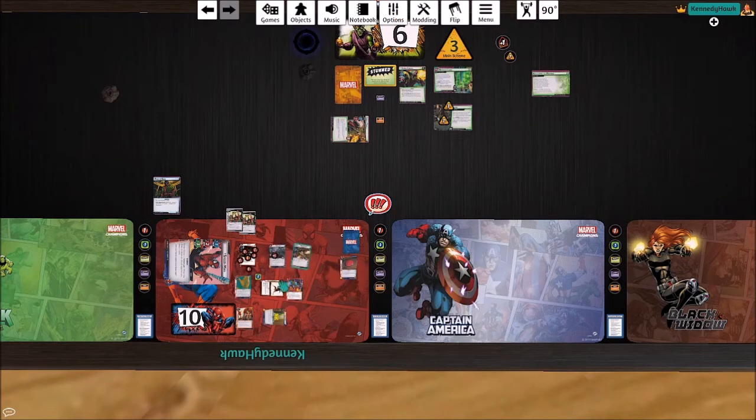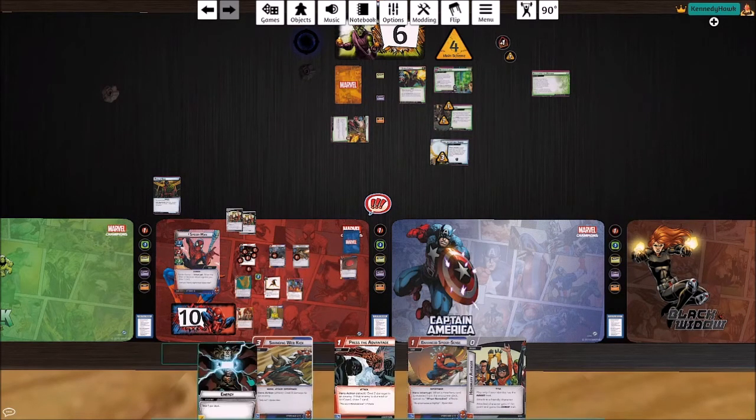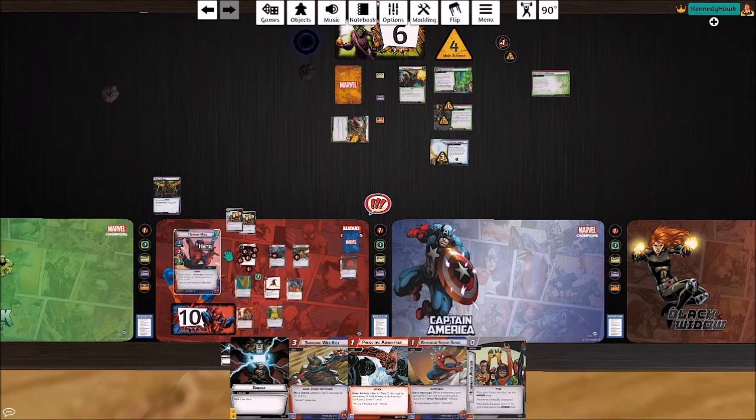Brawn is going to chill because we want to have as much damage on the board as we can when we flip this guy. Drawing five cards. He gets a threat, he is stunned. We get one encounter card — a hazard symbol — so we have to deal with that and get a minion, but that's probably okay. We've got eight damage out here after flipping him. Let's have Brawn attack and remove a threat. Poor Brawn biting the dust at just the right time.